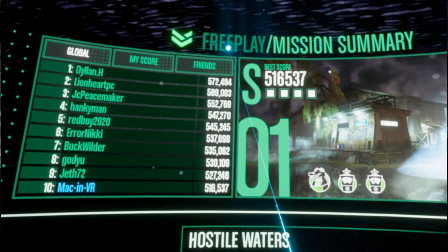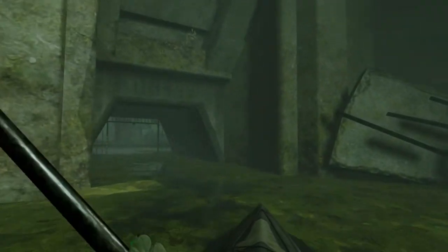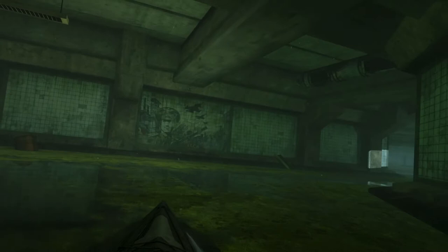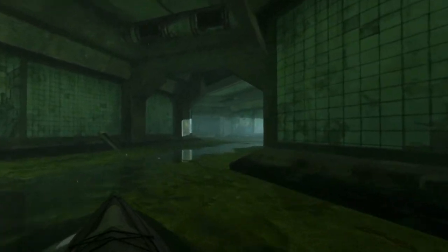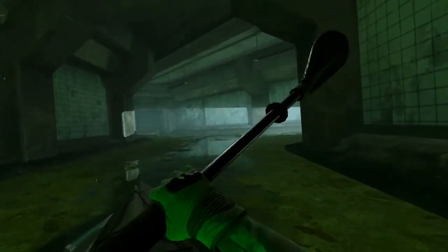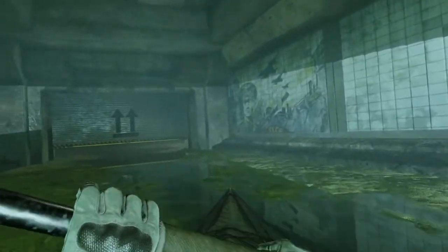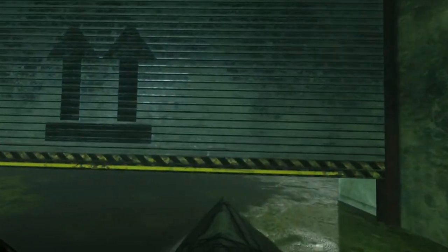And you know me, I like a nice top 10. To traverse this flooded world you have to paddle your kayak by pretending to paddle. You look a bit silly sat in your chair furiously pretend-paddling, but after a few minutes it all becomes very intuitive and fun. Blast down a narrow tunnel, jam your paddle into the water at just the right moment and pull off a beautiful sharp turn.